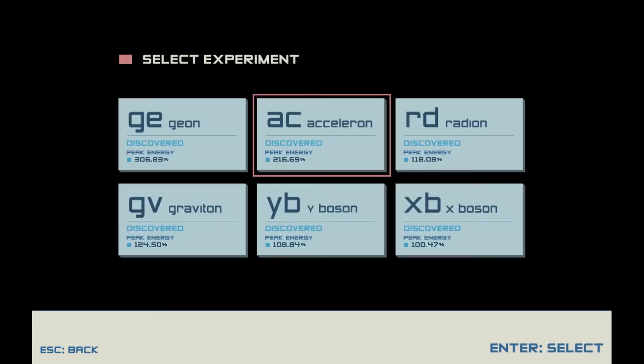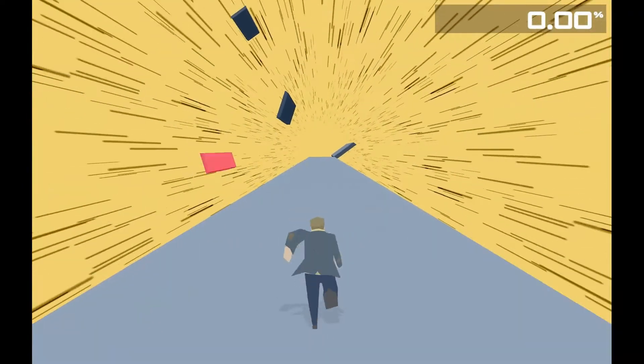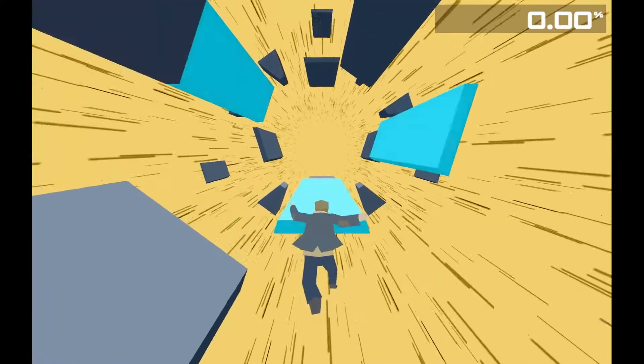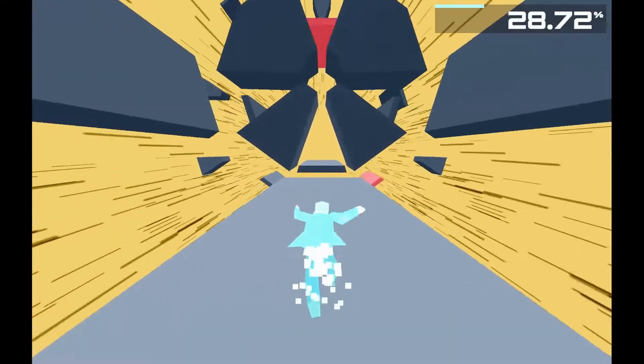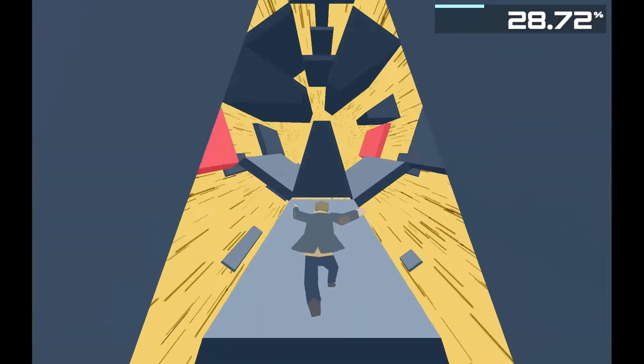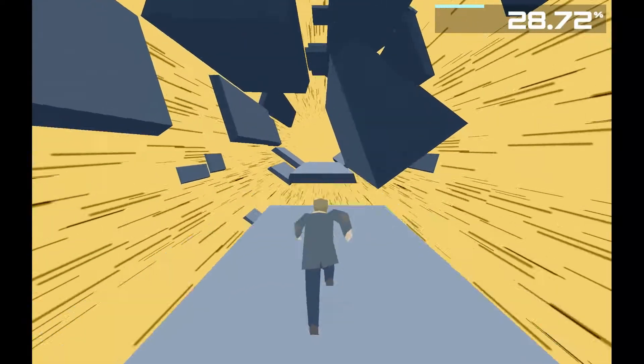The second level is Acceleron. It's more or less the same, but there are these red panels which, when you step on, start to fall away, so you can't stay on them for too long. Something you have to start looking for are patterns that you're going to recognize and be able to react to. Here's one — I can see these pieces coming in and they're going to start blocking you, so you have to remember you've got to switch to the left or right.